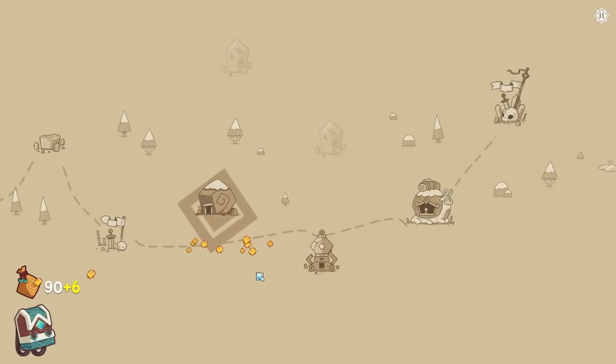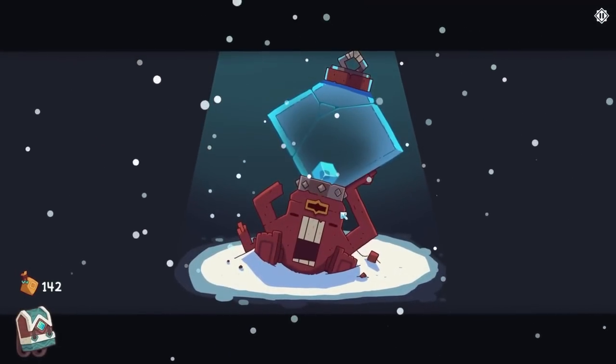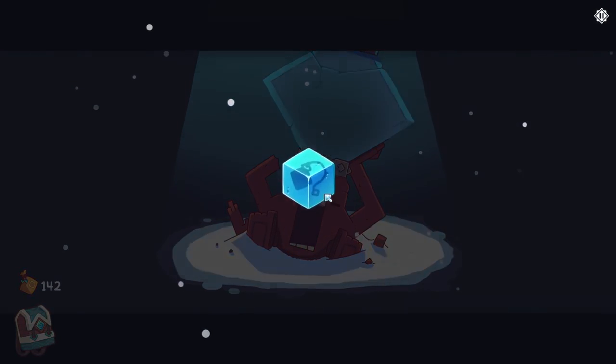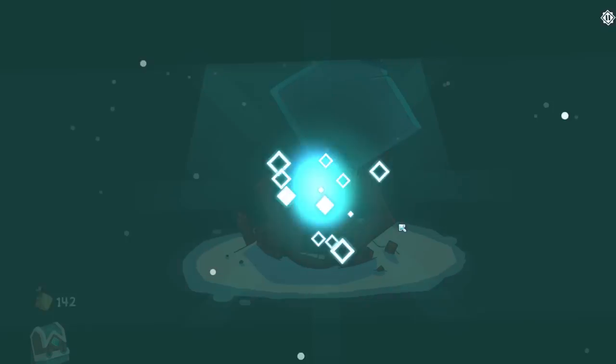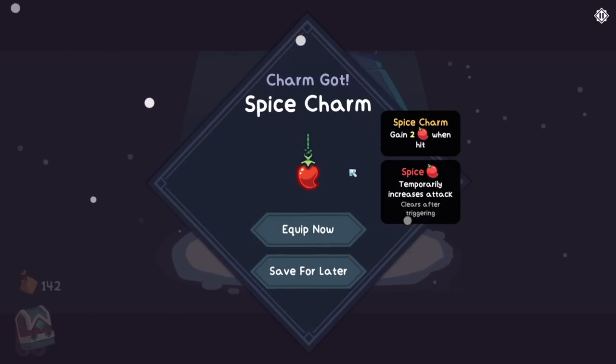Let's go to Bling Snail Cave and get more money, because people get money from caves with snails. The lore here is amazing — this game is very quirky. We could put him in the top row and heal him. Spice Charm — here I would love to have maybe two charms to decide between, because you just sort of get hit with a bad hand. Gain two spicy when hit.